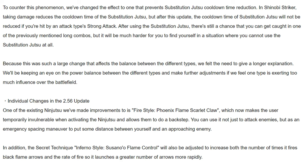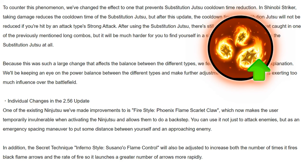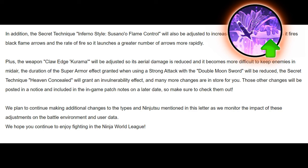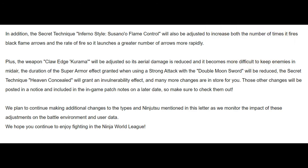One of the existing ninjutsu they've made improvements to is Fire-Style Phoenix Flames Garlet Claw, which now makes the user temporarily invulnerable when activating the ninjutsu and allows them to do a backstep. You can use it not just to attack enemies, but as an emergency spacing maneuver to put some distance between yourself and an approaching enemy — that really sounds like an amazing change. I can see this being really nice with something like Icicle Swallow or Angelic Advent; it's gonna be really hard for opponents to catch up to you. In addition, the secret technique Inferno-Style Susanoo Flame Control will also be adjusted to increase both the number of times it fires black arrows and the rate of fire, so it launches a greater number of arrows more rapidly. The duration of the super armor effect granted when using a strong attack with the Double Moon Sword will also be reduced.